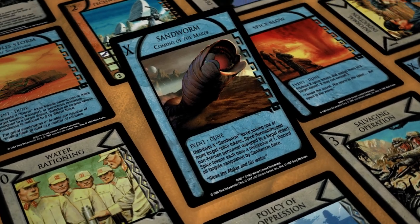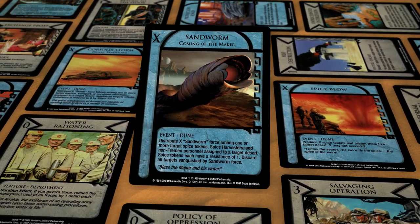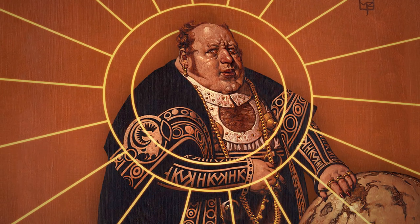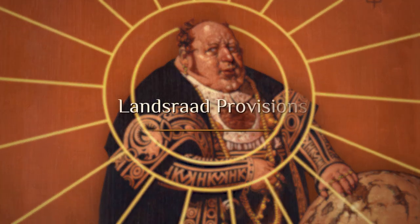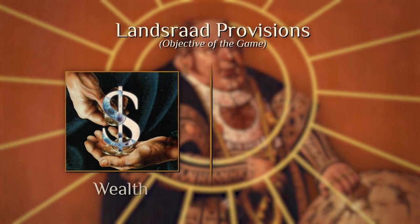Your opponents will try to thwart you through warfare, duels, leverage negotiations, and other strategies even more nefarious. The objective of the Dune CCG is to be accepted as a great house, and to do so you must fulfill the twin objectives of the Lanceride provisions: Wealth and Favor.